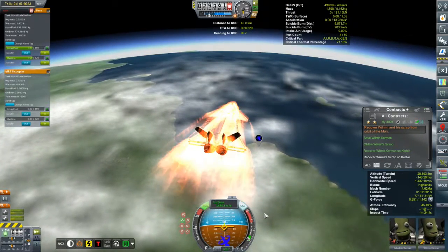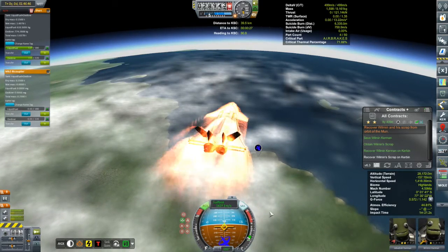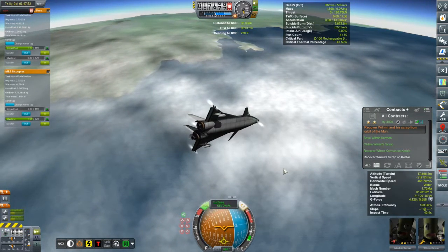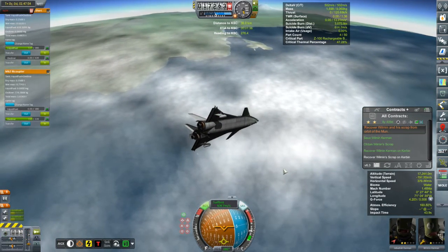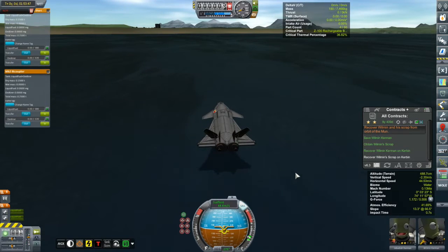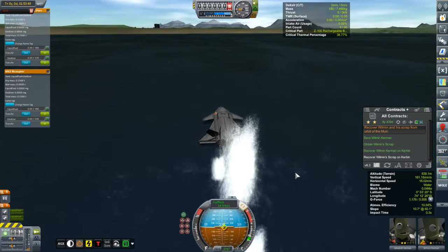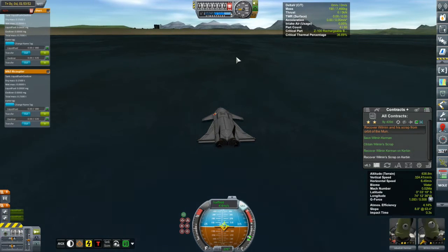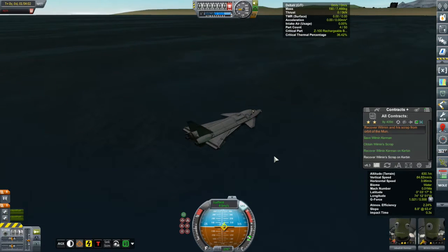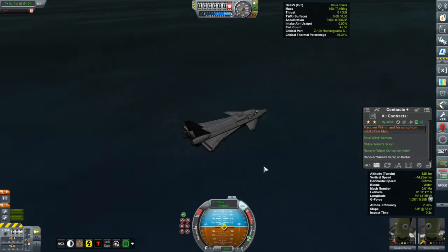I overshot the KSC a bit. I turned around a little too quickly, really just lost all my speed, and wasn't able to carry it in well — coming up a little bit short. But nonetheless, recovering the vessel wasn't an issue and the contract was complete. We'll take a look at the payload the Columbia had dropped off at the beginning of the next episode, as well as refurbishing the Korion One. Perhaps its new mission will be to rescue our Kerbals in and around Minmus, but that will have to be figured out in a future episode. Thank you for watching and hope to see you again next time.